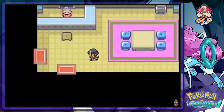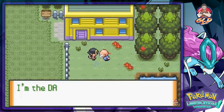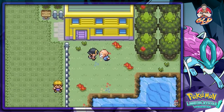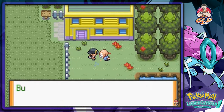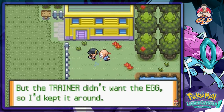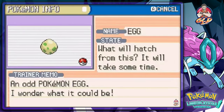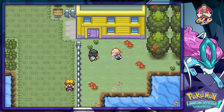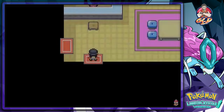Talking to the daycare man and he gives us the Odd Egg. We don't know what Pokemon will hatch from it. We kept the egg and we're not sure what it could be — that's pretty nice.